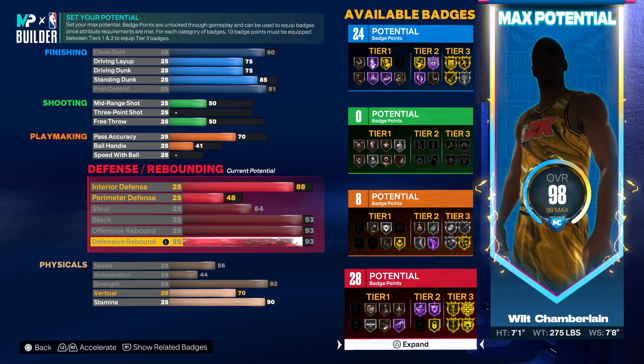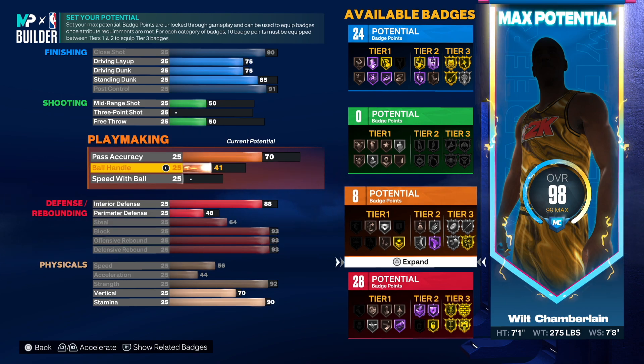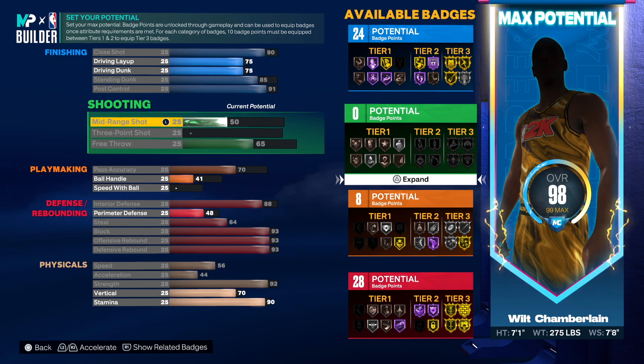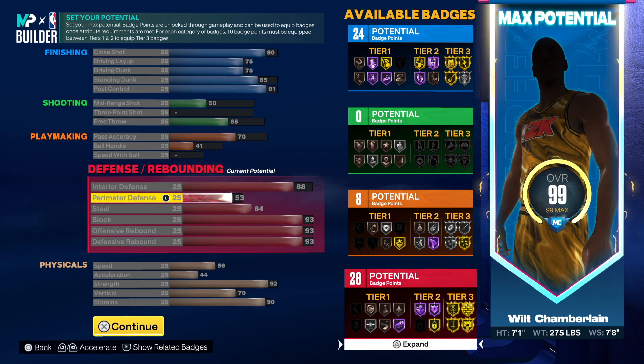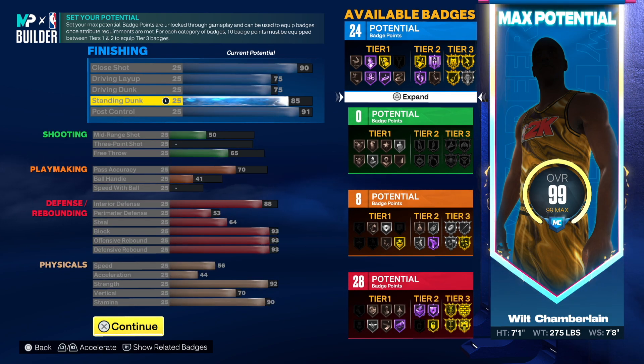Free throw we'll go at least 65. Three-pointer and mid-range — mid-range is a 50, we'll leave that. Put the rest at 53 perimeter defense. Look at this build: 24, 0, 8, and 28. This is a real Chamberlain build — exact wingspan, exact height, and exact weight.